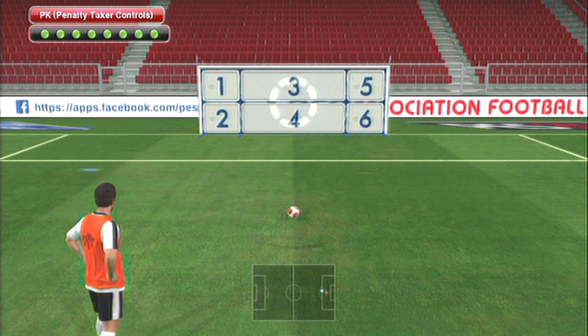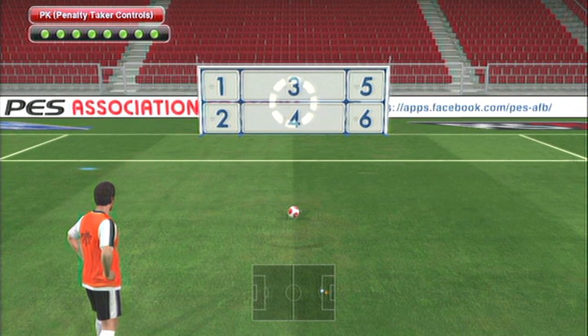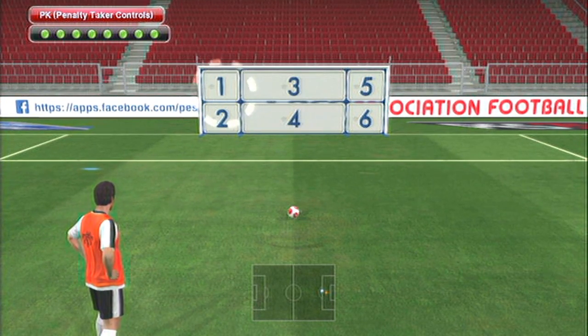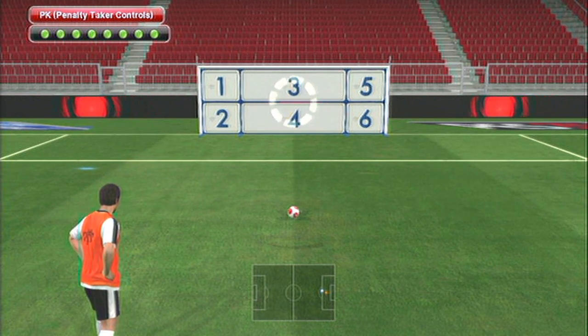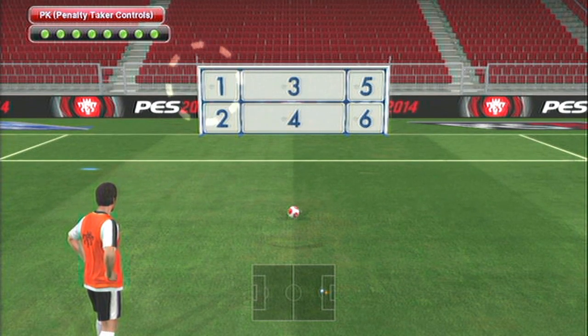We start off by taking penalty kicks with the left analog stick. If you want to use the target guide, all you do is hold the sprint button. My best piece of advice is to think of that left analog stick as the goal. So if you want to go for the far left corner, all you do is push the left analog stick as far across to the left as you can and hold it there. If you let go, it just snaps back into the middle.